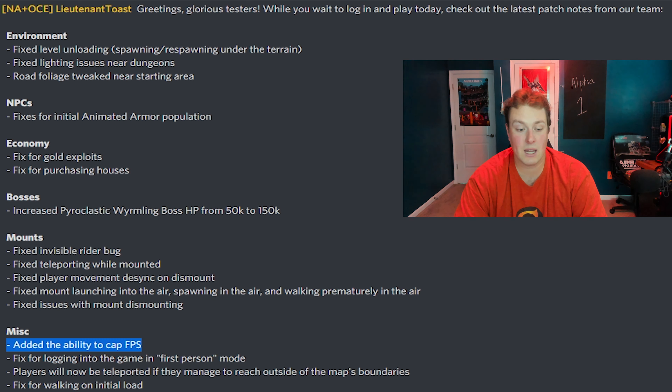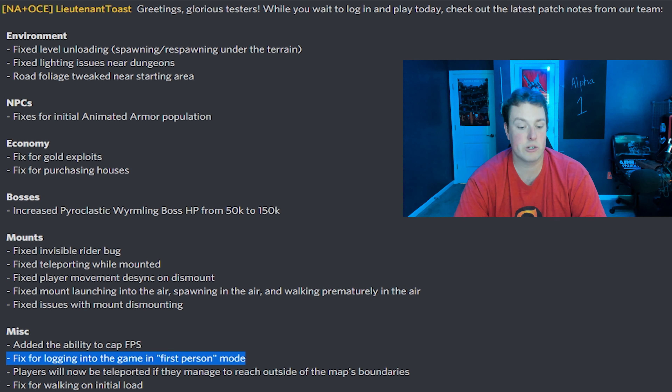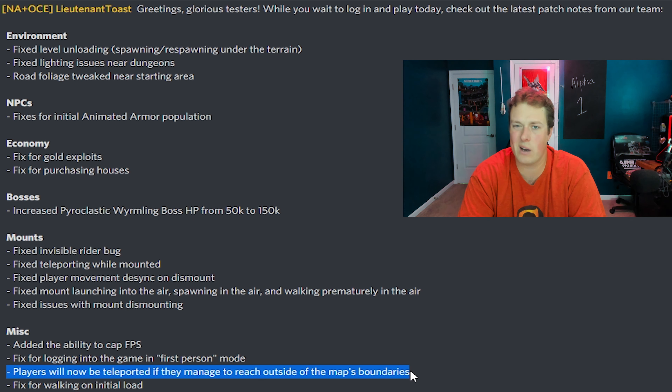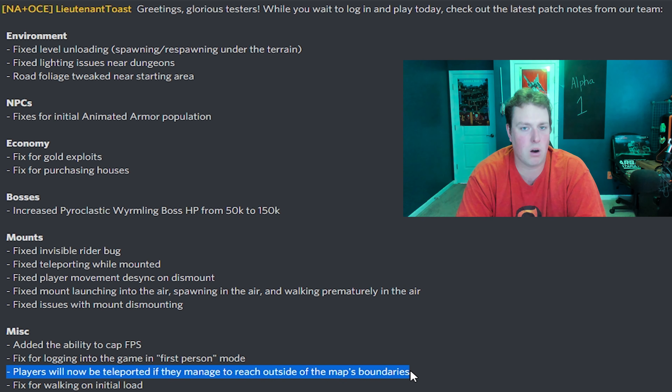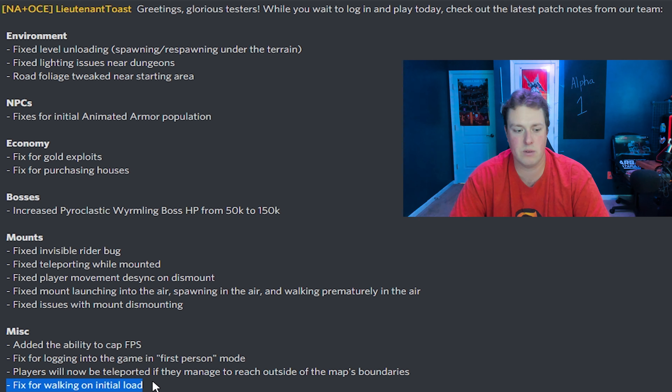They also fixed logging into the game in first-person mode — I never experienced that once and don't know anyone that did, so it's probably just a simple toggle bug in the settings. Players will now be teleported if they manage to reach outside of the mapped boundaries. I didn't reach any map boundaries in this Alpha 1 testing so far, though in pre-tests there was an invisible wall that stopped me pretty hard out there. And they fixed walking on initial load — I've had the walking debuff during gameplay and hopefully that fixes it, because being stuck walking is the worst thing in this game when you've got to travel really far.